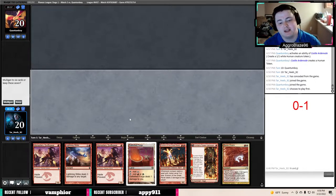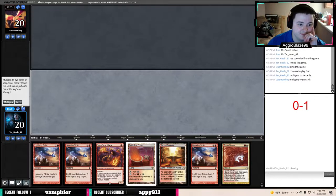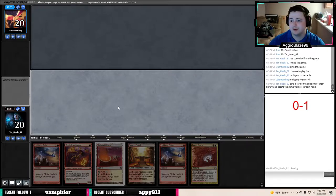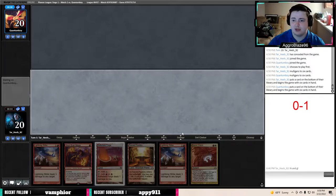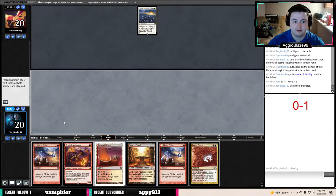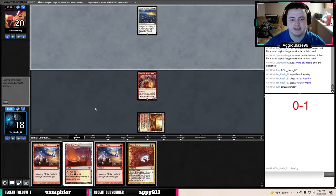I really like this hand, but if you don't draw a second land the game's over — I think you have to mulligan. Even as tempting as it is to keep, I just don't think you can. This is super scary because if they have Leyline of Sanctity here the game is probably over. We have two lands and a playable hand, but with Leyline of Sanctity the game is probably over now. We have no way to deal with Leyline of Sanctity.